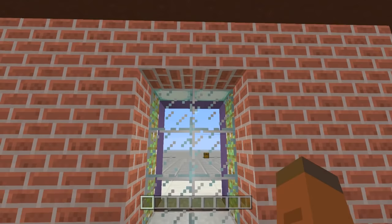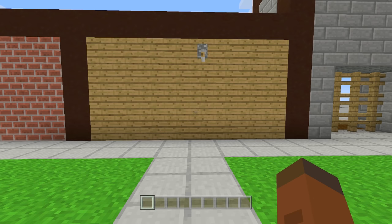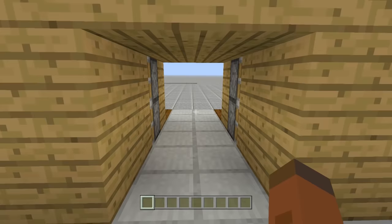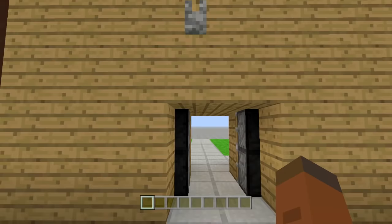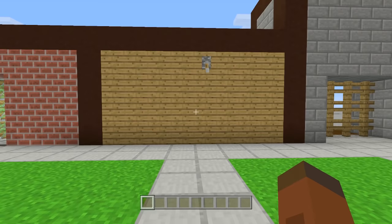Next up for number four is going to be the Jeb door. This door should be one of the first secret doors you make inside of Minecraft, because it is that easy to build. All we have to do is flip up this lever and we have a secret door that opens up. We can walk into this side, flip the lever down, and it will close up. There are ways to hide your levers and buttons, but we're not going into that in this video.